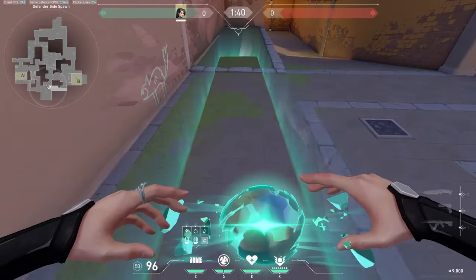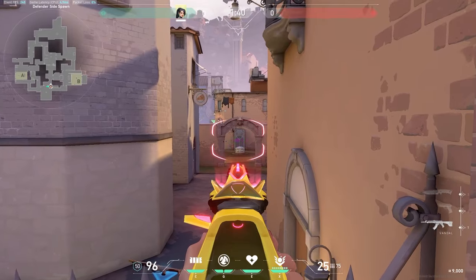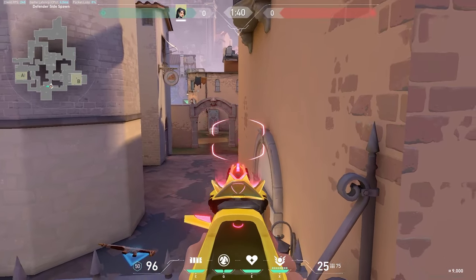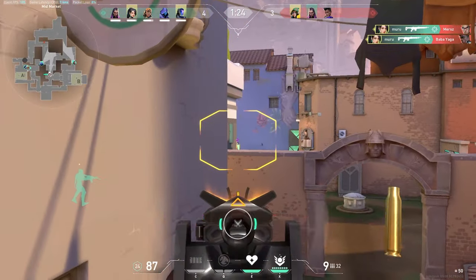The last one's really simple. You just boost yourself up in spawn and you can look through mid and catch anybody that's pushing mid. It's pretty self-explanatory. That's all the walls I know on defender's side mid, so we're going to move on.